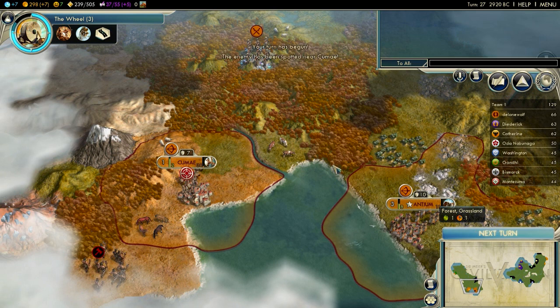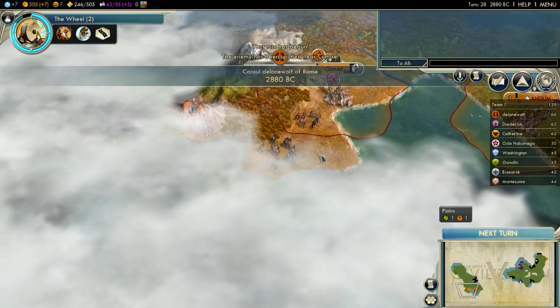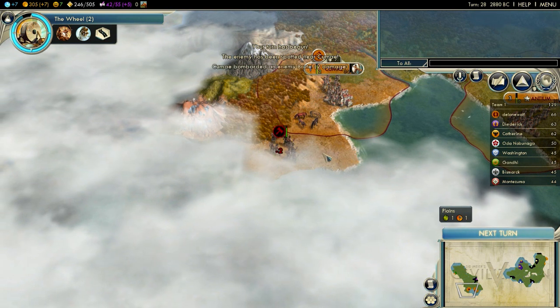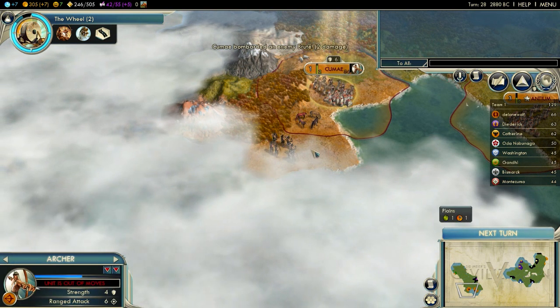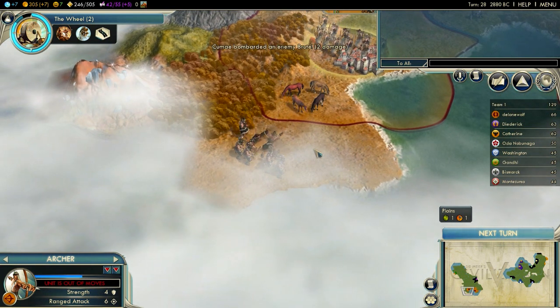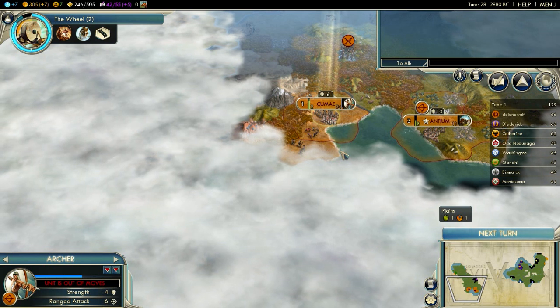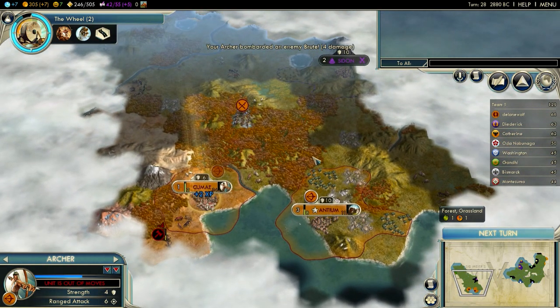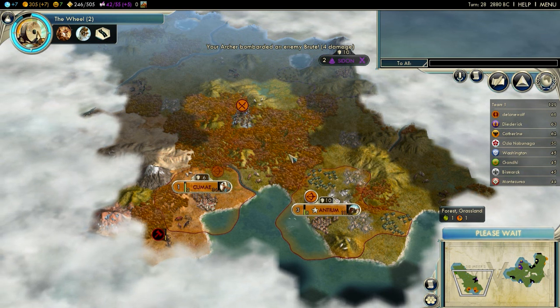Barbarians coming, so let's bombard them from the city. That's only a couple deaths. Let's also use our archers to our advantage. About half of them gone — they won't survive another turn if they stay in range. Let's keep going.